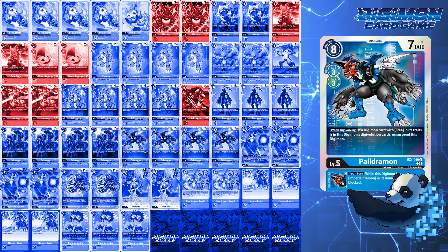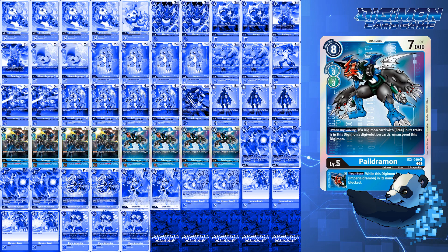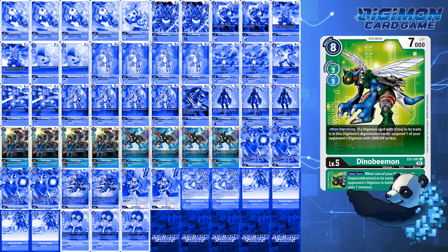As for the Inheritables, EX1 Paildramon makes your Imperial Dramon unblockable. Personally, I considered running 1 Dino Beemon for another Davis target, but I honestly don't like any of the Dino Beemons and feel that the Paildramons contribute the most to the build.